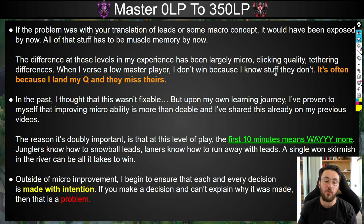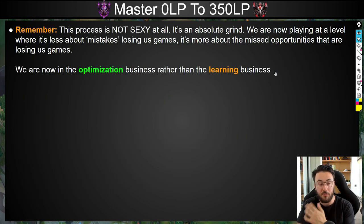Outside of the micro improvement aspect, I begin to ensure that each and every decision made is actually made with intention — you know why you're doing it. If I ask a client of this elo bracket why they did something with the wave, or why they reset there, and they can't answer, then that's a problem. That's where I really start to get into the details and pinpoint specifically. Each and every decision must be made with intention. That's where I really start to put in a lot of work.